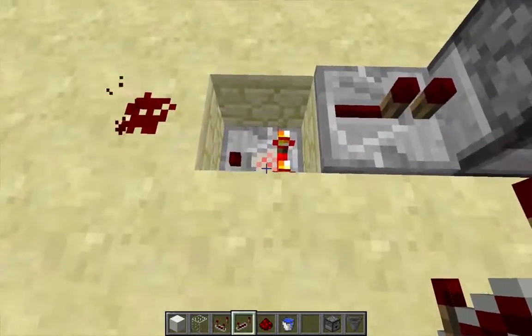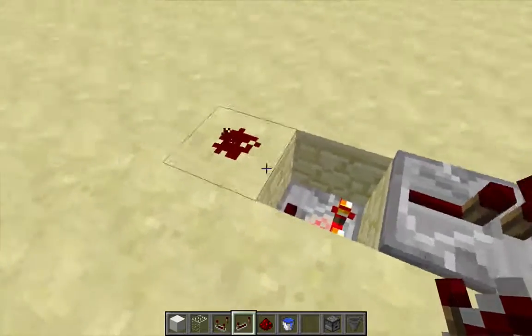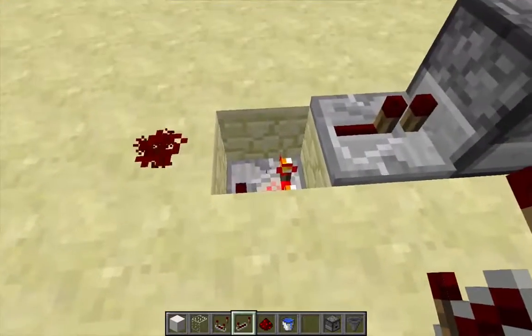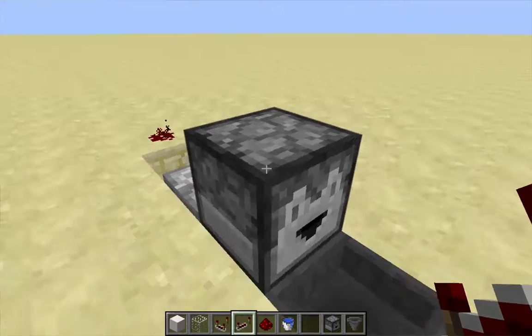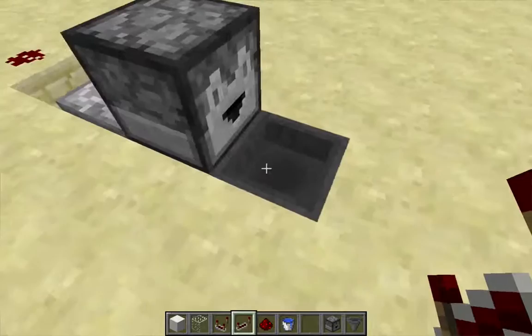Let me put a repeater here. Now when I place a block on top of this comparator, that will complete the circuit: the comparator powers this block, which powers the redstone dust, which powers the block on top of the comparator, which powers the repeater, and that will power this dropper here.